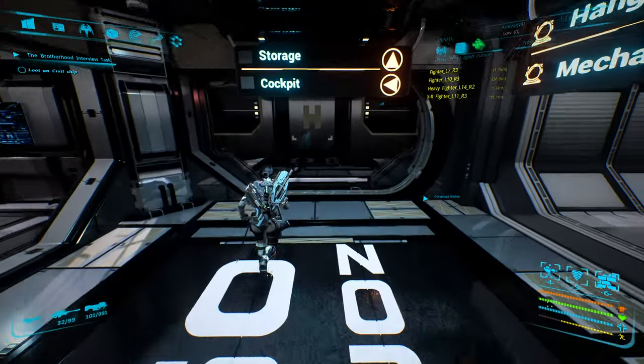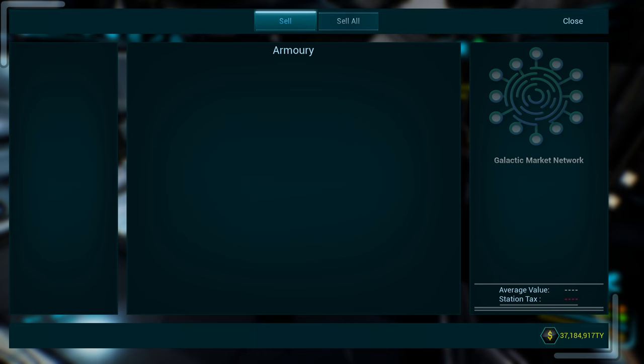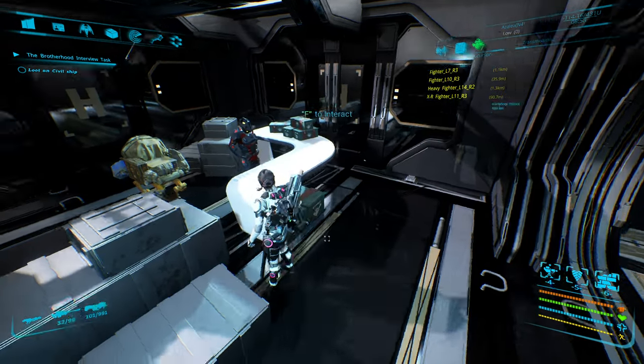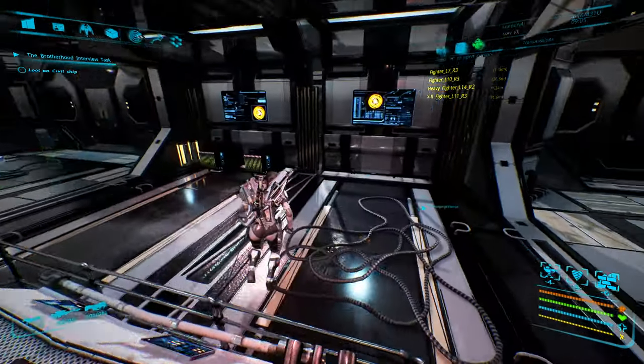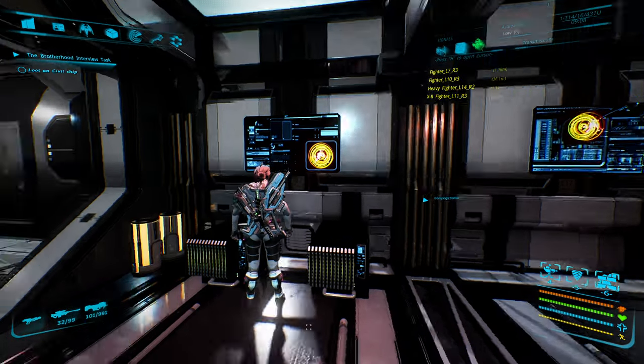Armory, cockpit, storage. What's that? What is this? The armory — so it's just buy and sell stuff. He doesn't have anything to buy. He doesn't have anything to sell yet. Oh, that's cool — he's got his little pack mule.